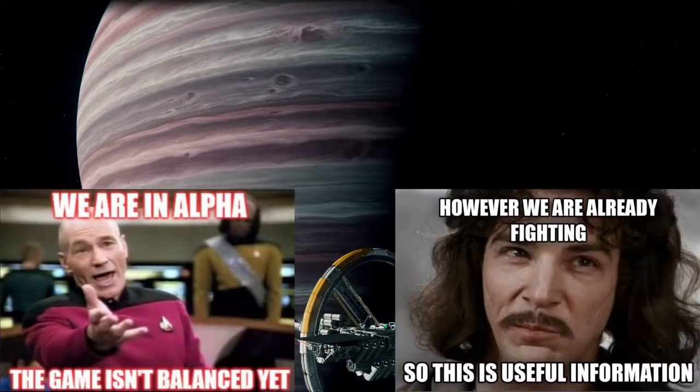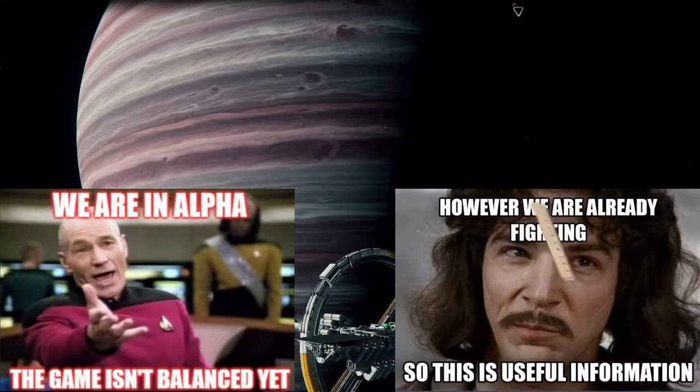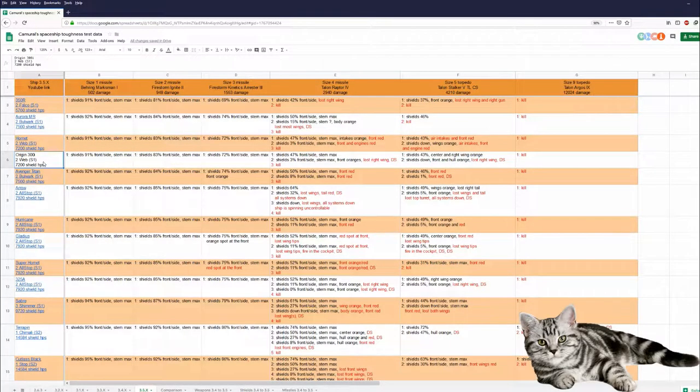I don't want to repeat myself over and over, so here are those two memes. I use missiles and torpedoes just as a yardstick. Here's our result: the Origin 300i is pretty much on the same level of toughness as the Hornet — which is good for the Origin 300i, but not so good for the Hornet, which should be much better protected.